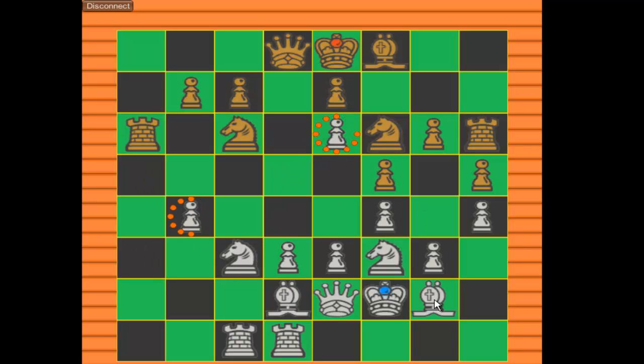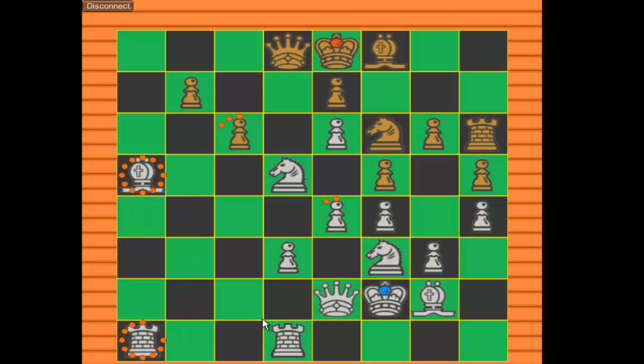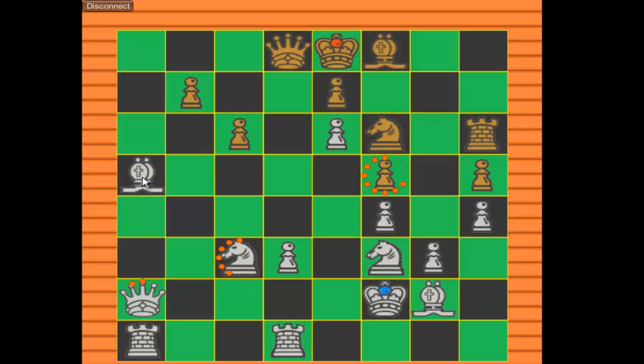And then capture that. As soon as you capture the king the game ends. Let's do this — capture that, move my queen here to block this, move that out of the way. His queen's gonna die right now.